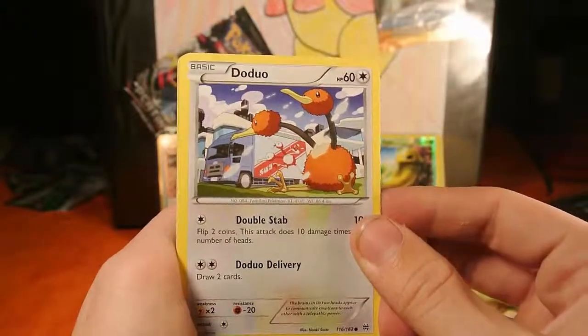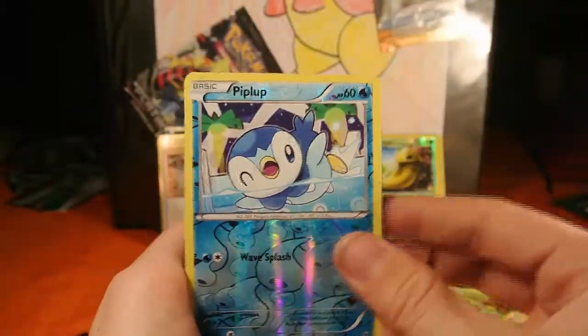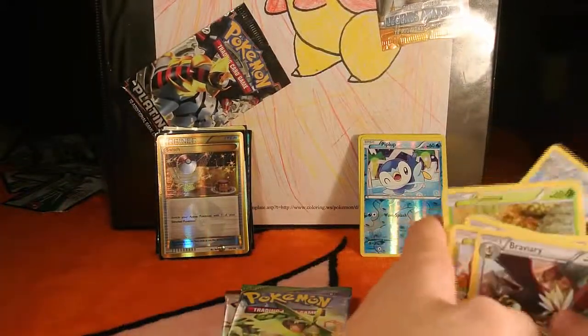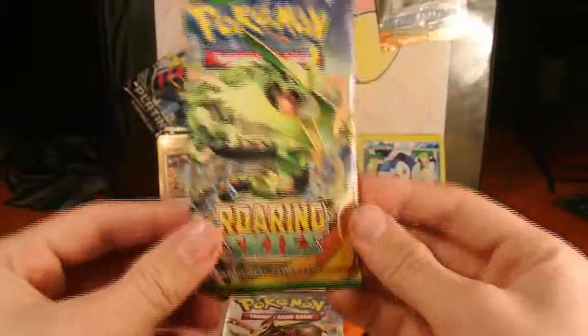Our first card we have is a Fracture. We have a Parallel City, a Seeking Cacnea, Spritzy, Ghastly, Doduo — that's a fat one, I guess. We got a Paris reverse, Piplup, and a Braviary. Nice. Keep forgetting I have to set my rares aside just in case I don't have them.